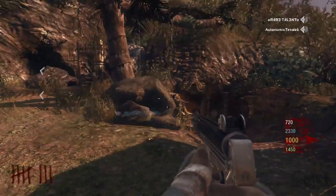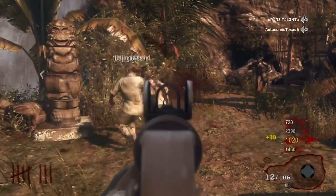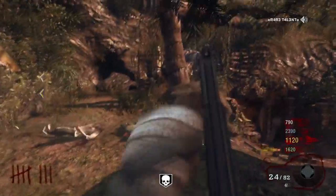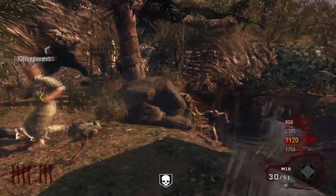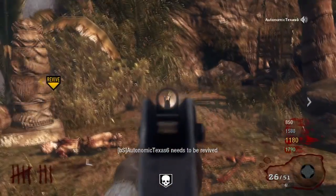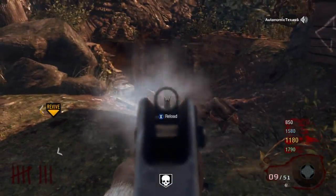So we begin our hunt for the other three stones — pressure plates, whatever you want to call them at this point. We got a zombie at a window and things happened.